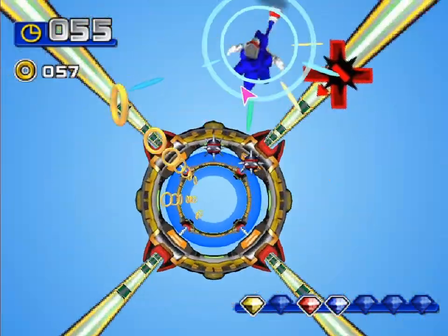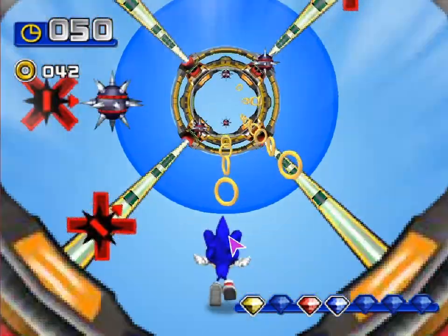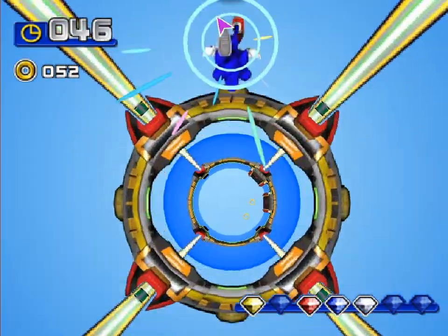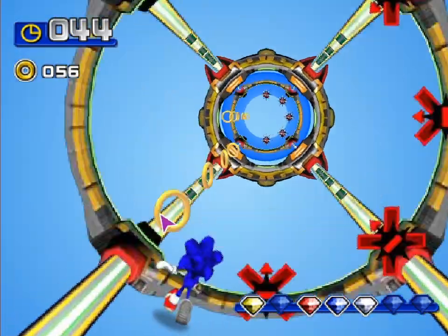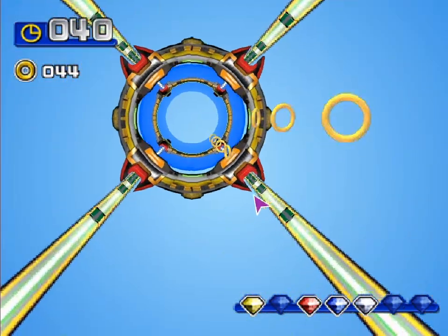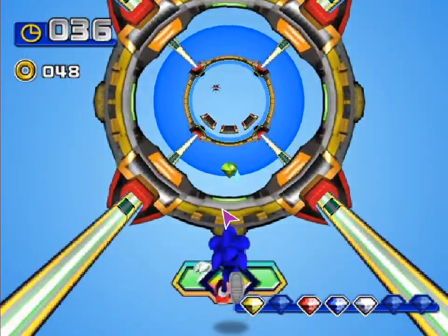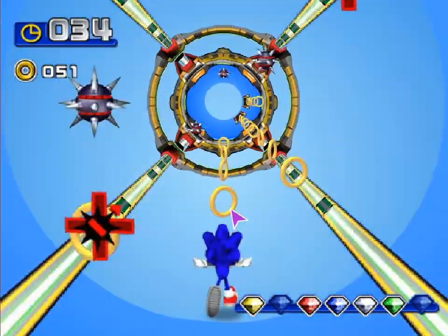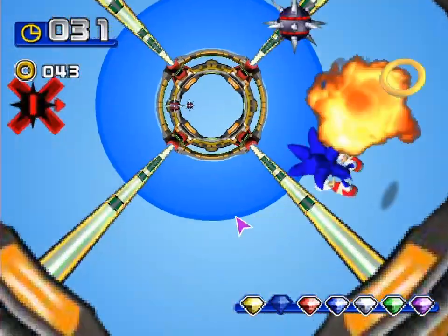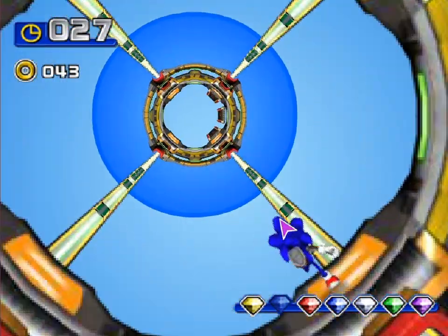Sonic is right there on the box art, but his name isn't in the actual title, so I'm good. I feel like this kind of speaks for itself. I got a mouse and I drag it around, and somehow got out of bounds. You gotta get all the chaos emeralds and watch out for the spikes. I'm guessing this is a game in Sega All-Stars where everyone with a camera has their own section.